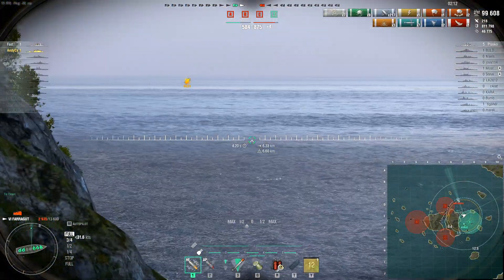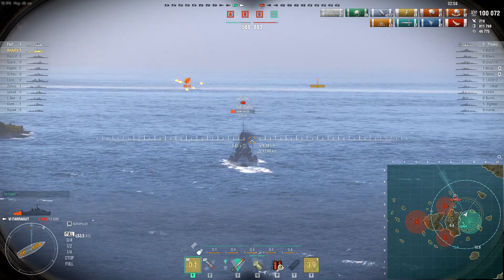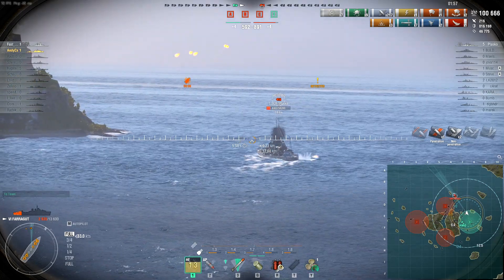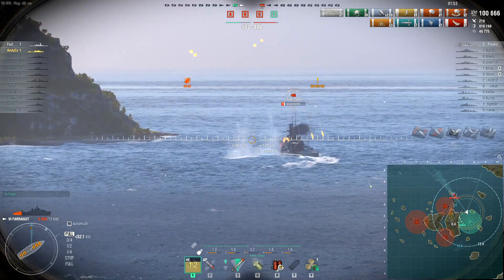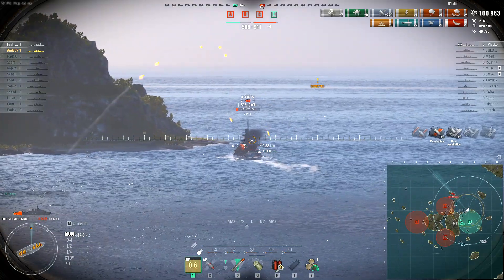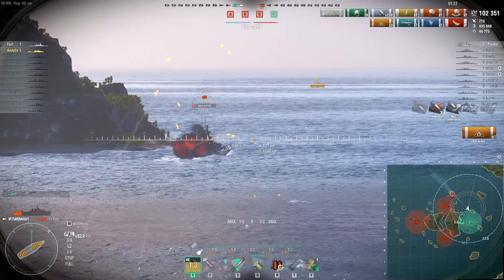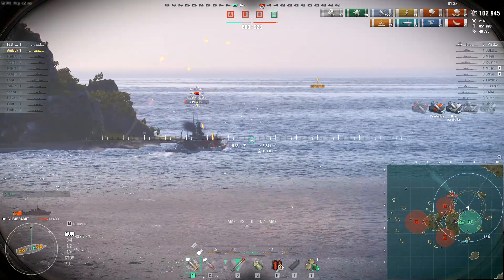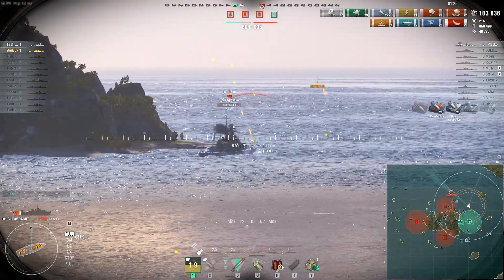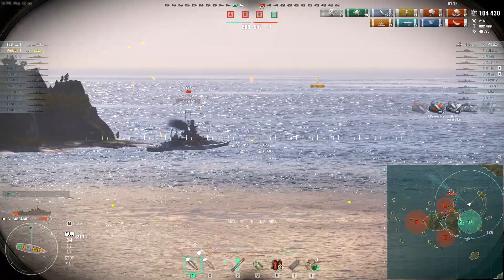With only two minutes left to play, you can kind of see why Andy would want to take the risk — because if the Gneisen just runs away, they win. You can't let that happen, and Andy doesn't want to rely on this Kongo making it happen. Some HE from the Gneisen there — maybe it was loaded for Andy but they shot it at the Kongo instead. The Gneisen does have a relatively fast reload for a battleship, and there are secondary hits coming in as well. He's almost got this Gneisen — can he do it?